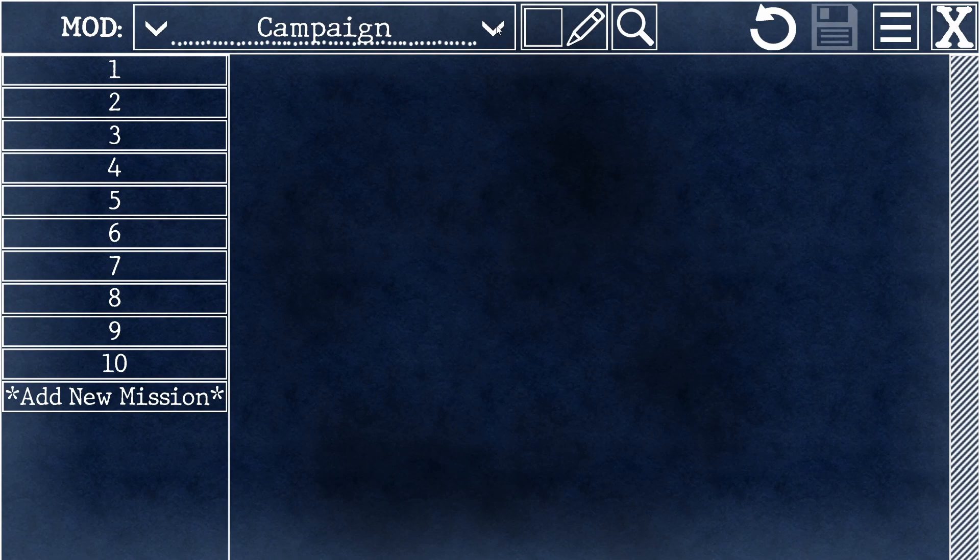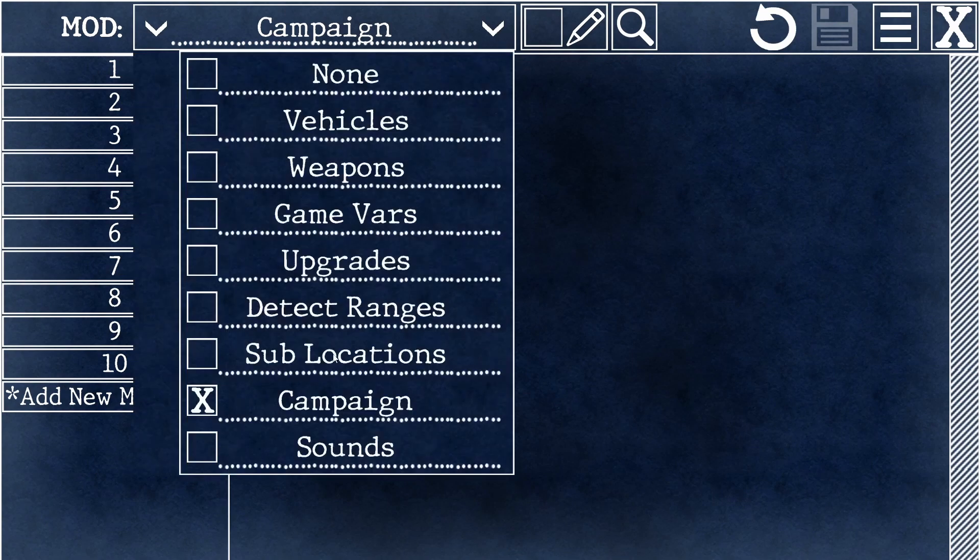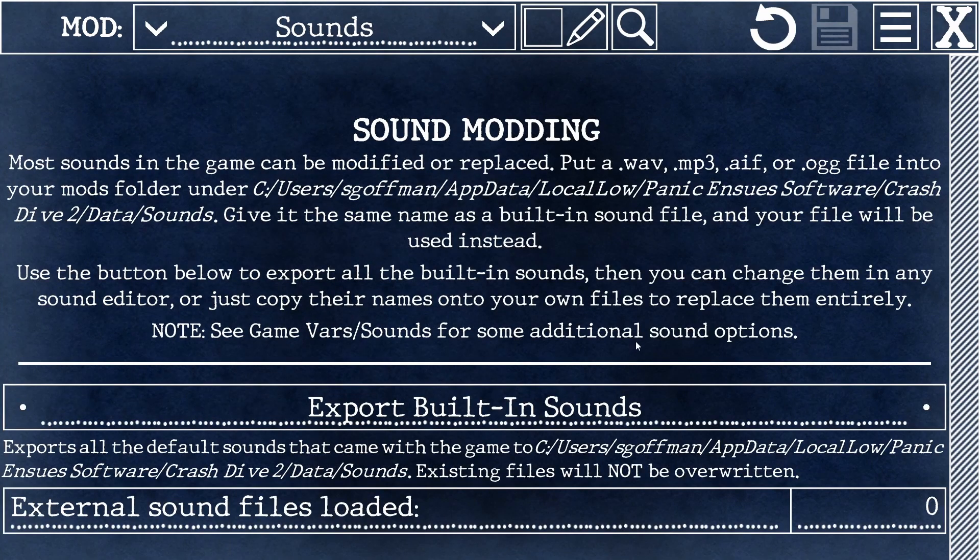Almost all of the sounds in the game can be modified or replaced. You can't actually do that work here in the editor because you'll need your own sound editing software, but this will tell you instructions on how to do it and show you what sounds have been modded.